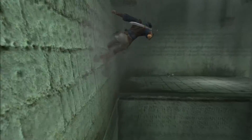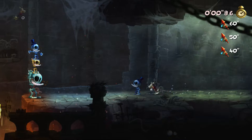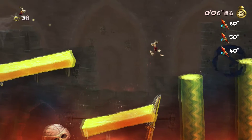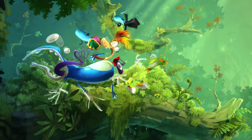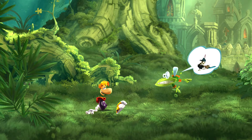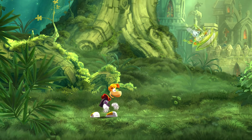After beating Prince of Persia: Sands of Time, pretty much every Assassin's Creed game, Rayman Origins, and now Rayman Legends, I feel safe to say that Ubisoft's skill in level design is in the same league as that of Nintendo. In Legends, you start off with all of your abilities, including new ones, and just go as if you're continuing from the end of Origins, except that Legends starts 100 years later. I think Rayman might have a more messed up sleep schedule than me.